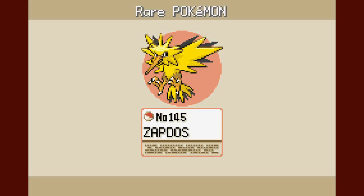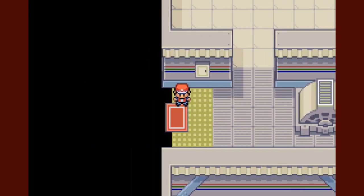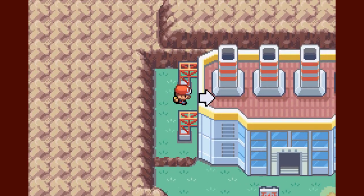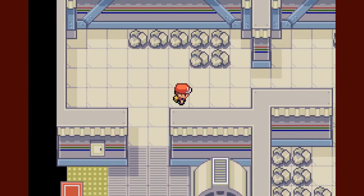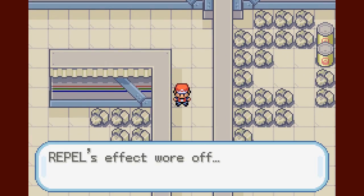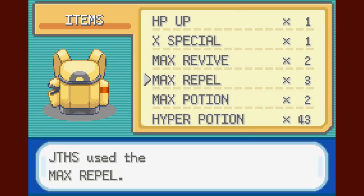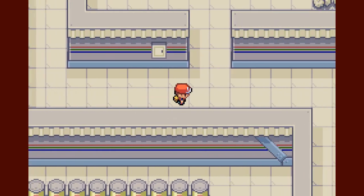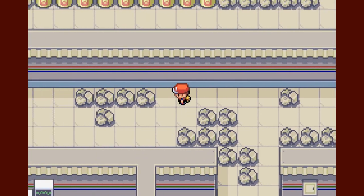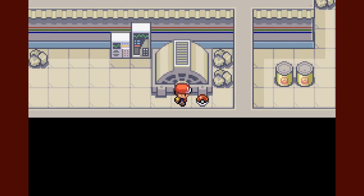Caught! I don't think the legendary birds in this game are actually that difficult to catch. We're not going to give it a nickname. I feel like there are more items I missed since I found Zapdos a lot faster than expected, so before I leave I'm going to go back in and look around — I still have some Max Repels. In the next episode I'm going to be trying to catch Articuno at the Sea Foam Islands, and I've never been totally clear on that puzzle.